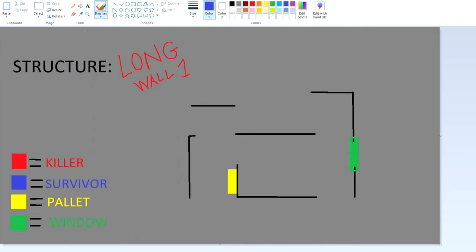Like I said in the explanation part, you can always tell which one is a long wall based on where the pallet is. If you're coming from this section and you're like, what tile is it? — if there's not a pallet on the right side and it's on the left side, it's always a long wall. It's always going to be adjacent from each other — the pallet and window are never on the same side.